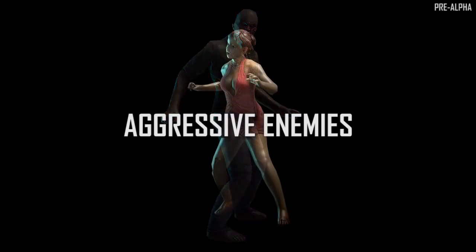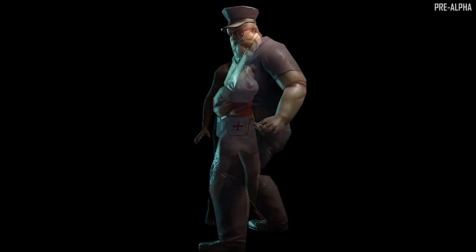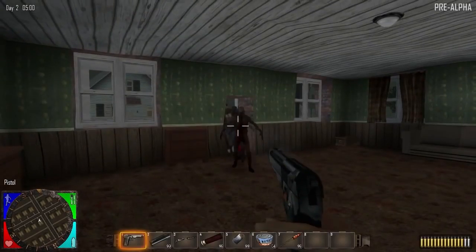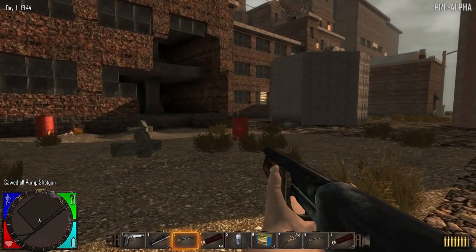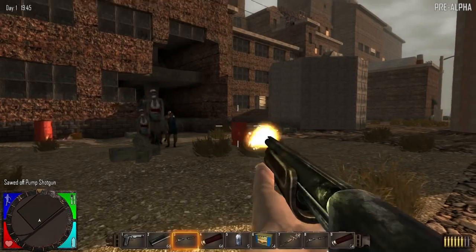The enemies in Navezgane are diverse in appearance, scale, behaviors, and abilities. But one thing they have in common is their relentless pursuit as they claw, jump, climb, and break their way through the world to get to you. They can see, hear, and smell, and will often work in a group. Clean up corpses, bloodstains, store your food well, and hide your livestock, because the zombies will sense everything.